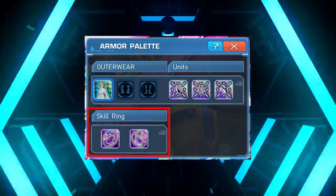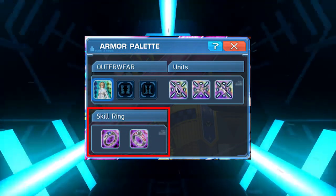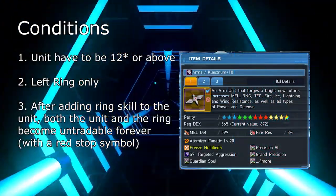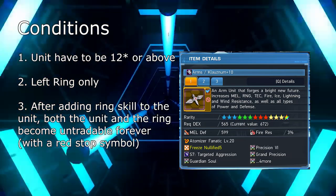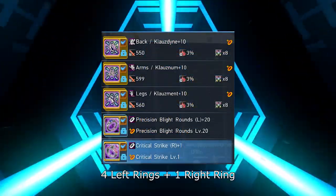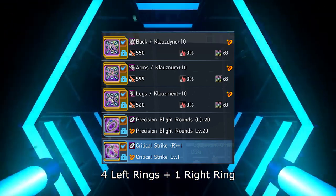Normally, you can only equip one left ring and one right ring. However, with the Add Unit Skill function in the item lab, you can add your left ring skills to units that are 12 stars or higher. Therefore, you can essentially have four left rings and one right ring equipped at the same time.